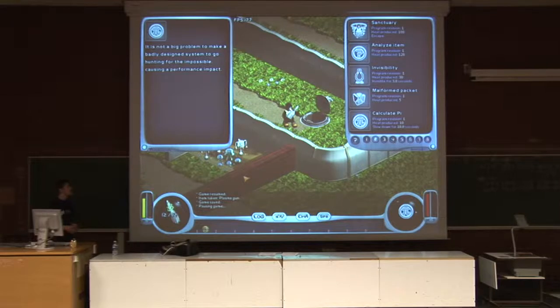Here we have the programs screen. As I mentioned, you can execute programs. Some programs like the Analyze Item, for example, will be executed on yourself. Some others will be sent to enemy robots. Here we have the explanation of what the currently selected program does. We have a field called Heat Produced for each program. The idea is that whenever you execute a program, you use your CPU, which increases your temperature. There is a maximum amount of heat that you can stand. If you reach that maximum, you can actually still run a program, but you will then enter overheating and start losing health points based on how much extra temperature you have.